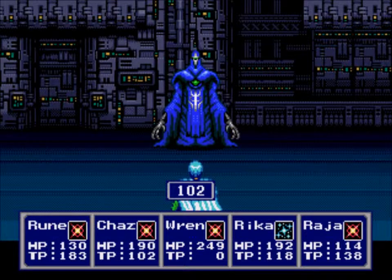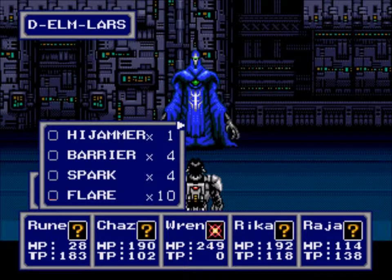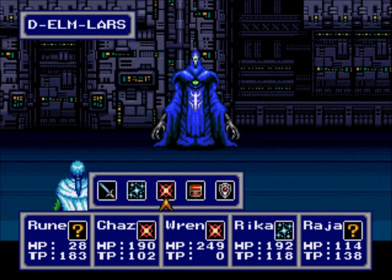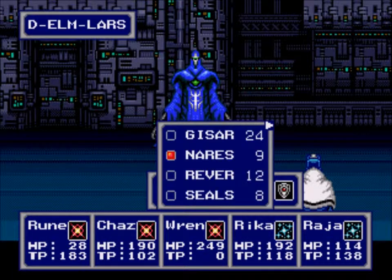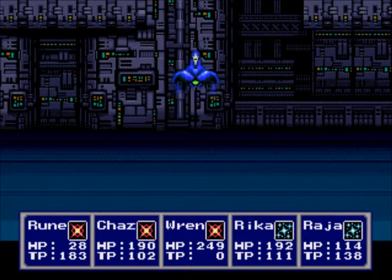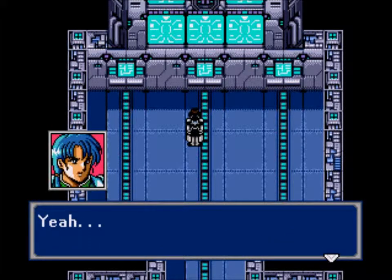Hopefully that negates most of his attacks. 410 points of damage is always nice. Rune is almost dead. We go back on the offensive: Ren uses Air Slash, Rika uses Cross Cut with Shift on herself. I can't remember what this other spell does — I think it sucked. Let's see if we can take this guy out. Wait — what? All that trash talk and he just dropped dead just like that! Are you kidding me?!